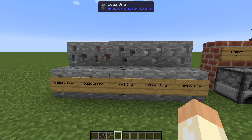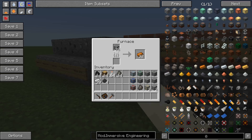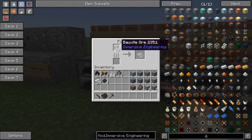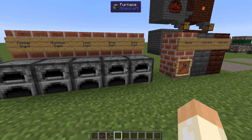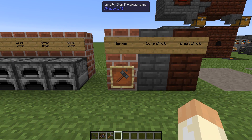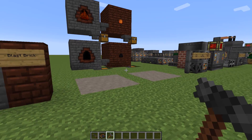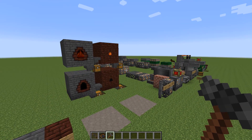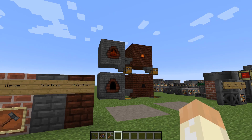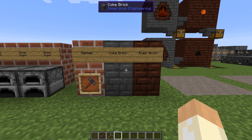We have five types of ores that come with the mod: copper, bauxite, lead, silver, and nickel. If you mine them and smelt them, you will get exactly what you expect — aluminium from bauxite, lead from lead, silver from silver, and so on. Nothing strange with that, just as you expect. But the first thing you should craft is the hammer — it will be required for various things, so craft it very early.